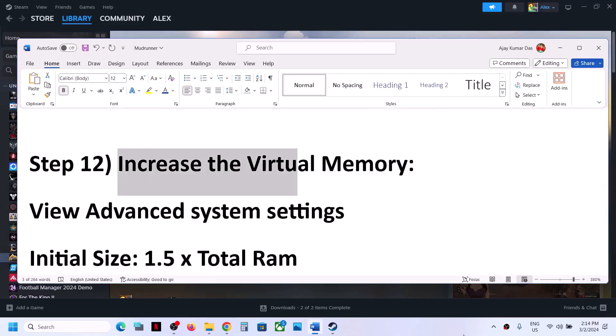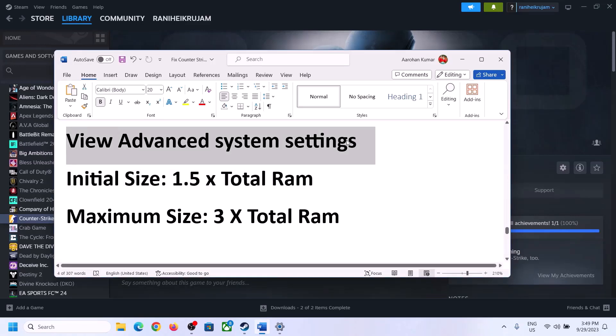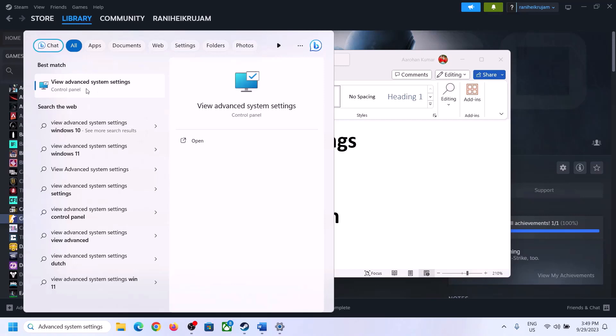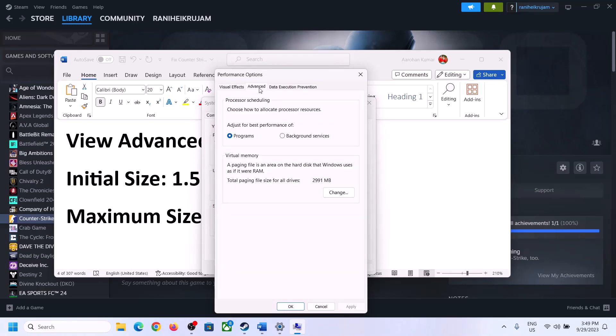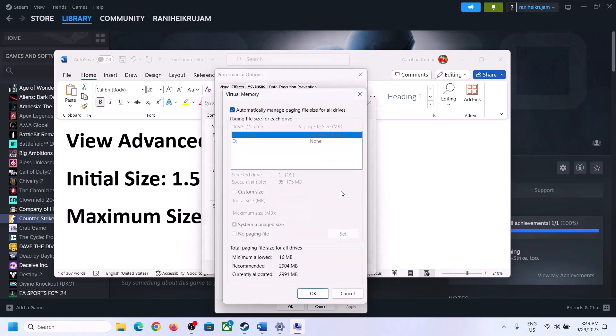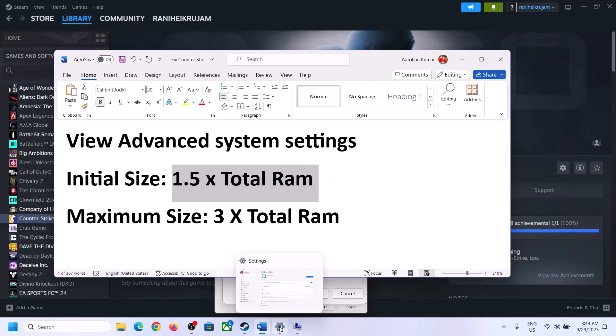The next step is to increase the virtual memory. Type View Advanced System Settings in the Windows search box and open it. Click the first Settings button, go to the Advanced tab, and click Change. Uncheck the box that says Automatically Manage Paging File Size for All Drives. Select the drive where the game is installed, then put a check on Custom Size.